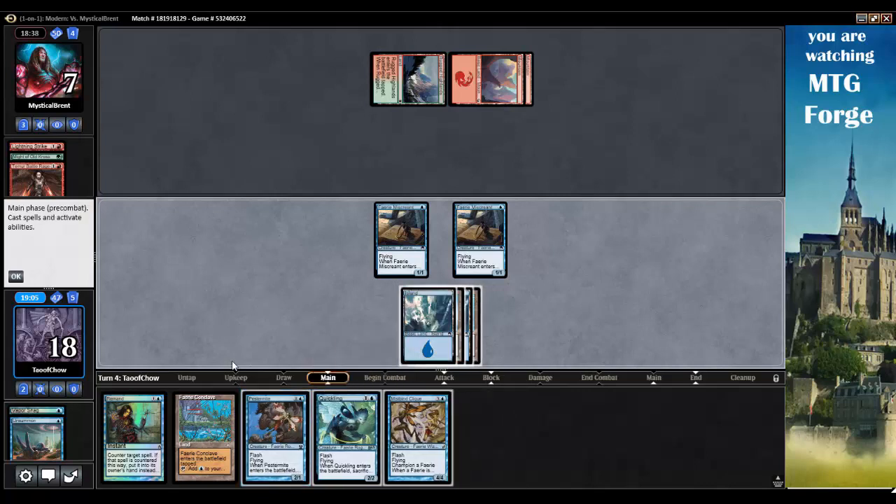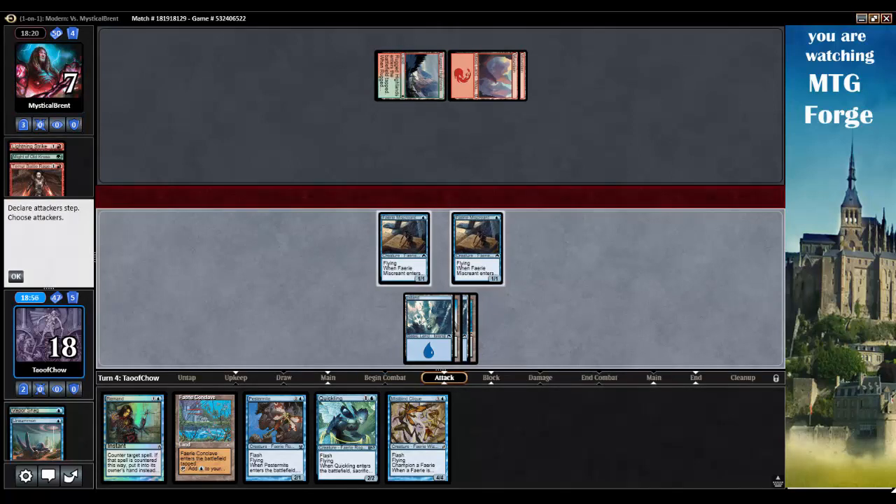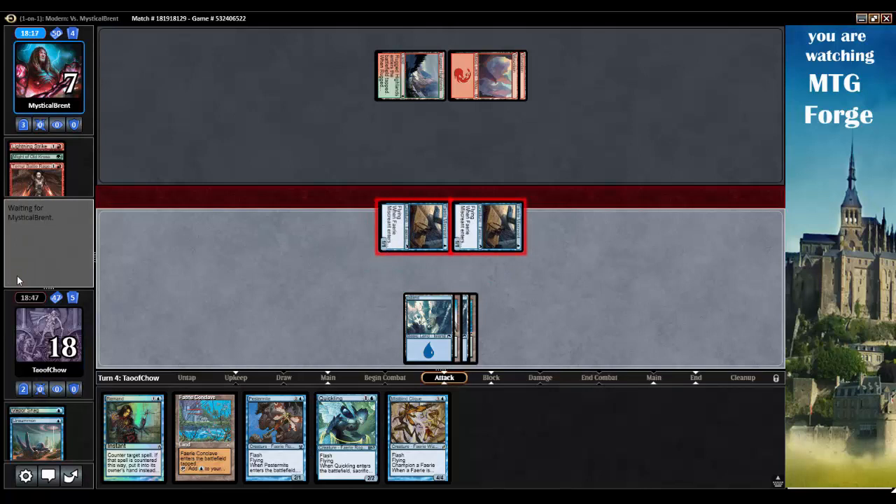This is the worst for my opponent — it's so good. I'm going to stop on their upkeep. We'll just swing for two, then tap all their lands on their upkeep. Opponent's being very good about it. Man, it's just so bad. He's like, you just whooped up on my jank deck. Like, it's clever, but the fact that I can unsummon your creature just makes things really bad. I could have also Remanded it, but just to unsummon it is super bad for my opponent.